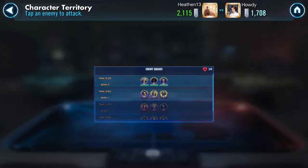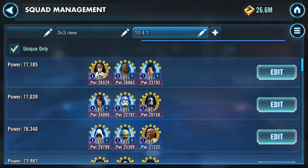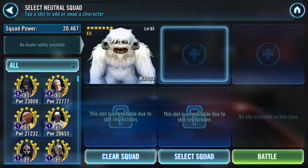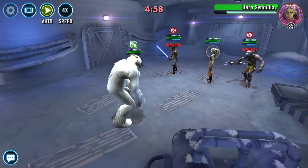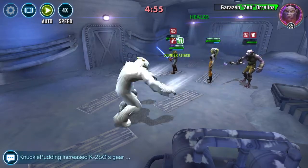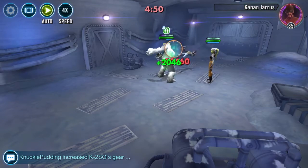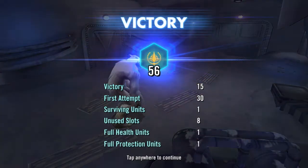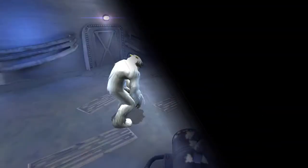Finally we have Hera, Kanan, and Zev — and this just has Wampa written all over it. We'll solo with Wampa. A couple of counters here and there and it should be over — 56 for good old Wampa. I will start working on getting him to relic soon as well.